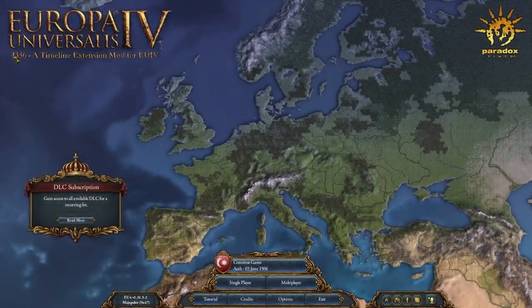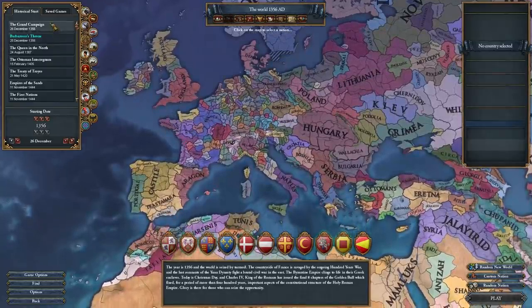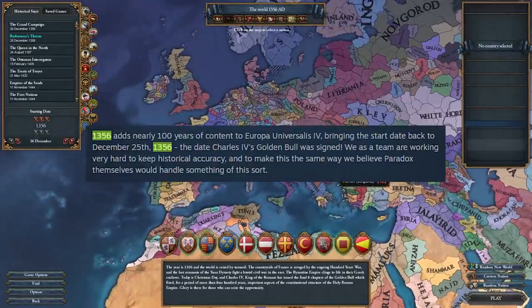So this is 1356, a timeline extension mod for EU4. Here we are in the starting screen — as we can see there are a couple of new start dates, about 5 before the vanilla ones. We have the grand campaign, Barbarossa's Throne which is an alt history start, and some others, but they're not in 1356. This is the default start date. 1356 adds nearly 100 years of content to EU4, bringing the start date back to December 25th of that same year, the date Charles IV's Golden Bull was signed.